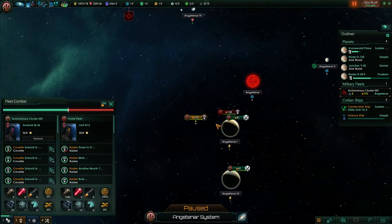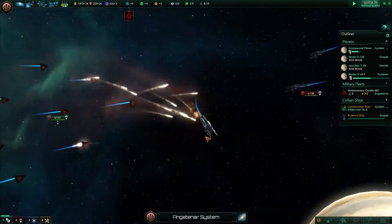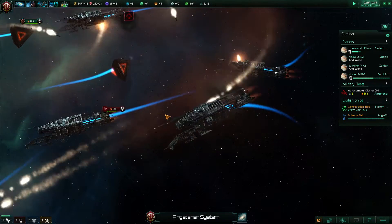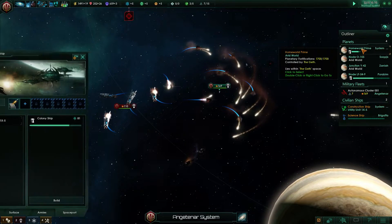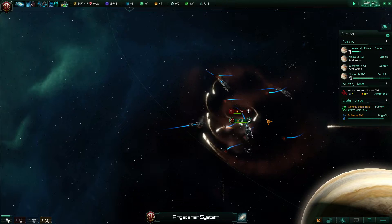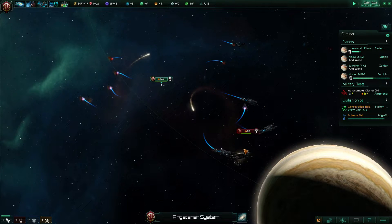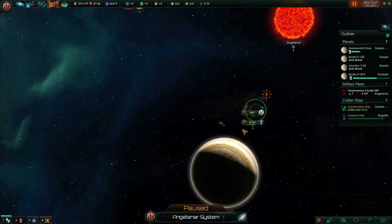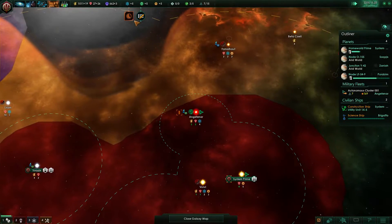Hostile fleet engaged — we have the advantage in numbers, we are more. But we are definitely losing ships. We need to build up our fleet even more. Even though our ships aren't that strong, they become stronger, so we need to become stronger as well. Situation log updated. The good thing is we have managed to save our mining station so far.